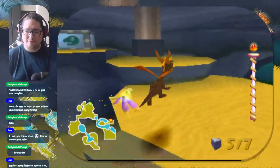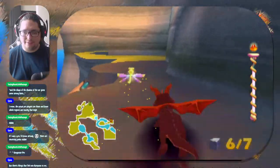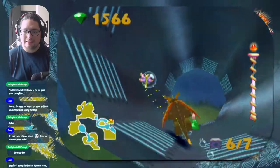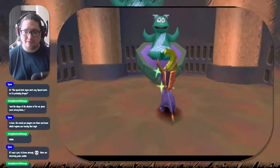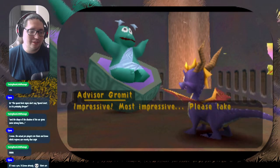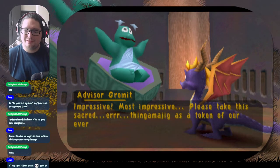There's another one - and this is how you open the strong chest, with the power-up. You can kind of see a crown there. Lots of back and forth for this challenge. Let me get this one up here, and I'm just gonna rush to the end. The last box is right here. There we are. 'Impressive, most impressive - please take this sacred thingamajig as a token of our everlasting gratitude.'